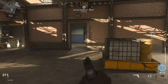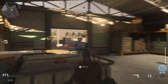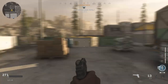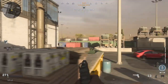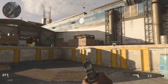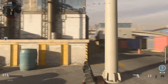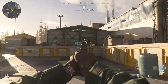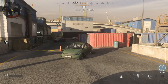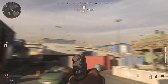That is all of the hardpoint rotations on Vacant — a fantastic map from the original Modern Warfare, Call of Duty 4. The rotations go: storage, offices, container, shipping and receiving, substation, atrium, and then back to storage. Hopefully that's useful. Put your questions and comments down below. If you enjoyed the video, hit like. If you want to see more of the same, press subscribe. Thank you very much and I'll see you again soon.